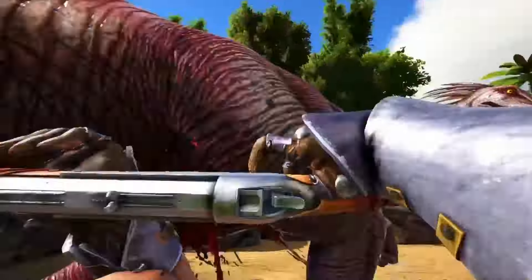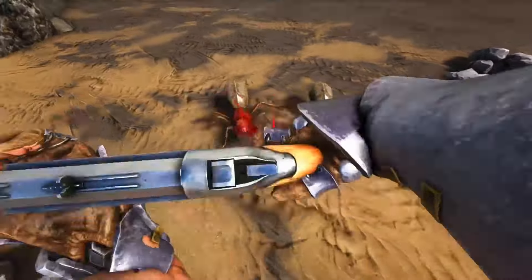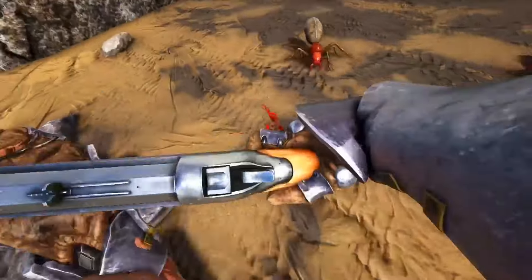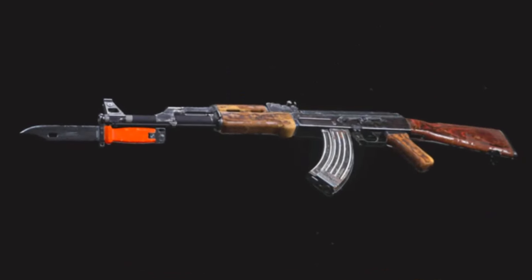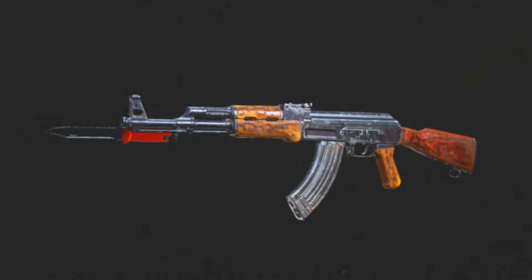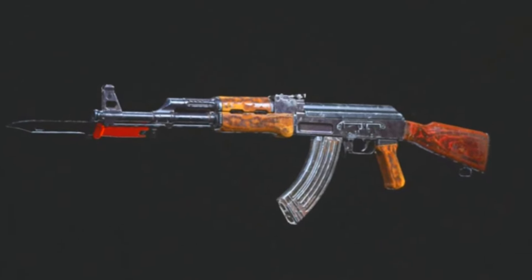Next would be another attachment for weapons — so I guess rifles, maybe even shotguns, though I think it'd be more useful for rifles. Of course, you can melee, but it takes down a bunch of durability. To address that, you would use a bayonet, which is basically just a knife on the end of the gun. Using this would mean it does no durability damage to the actual weapon when you melee, and it would also do more damage because you're stabbing with a knife.